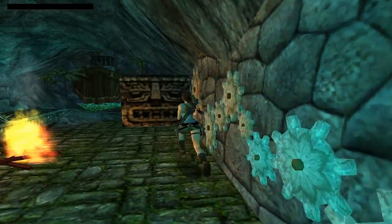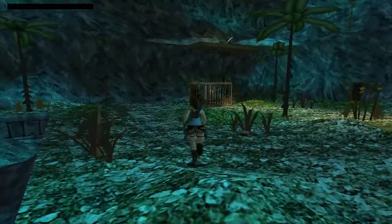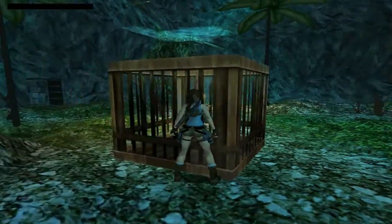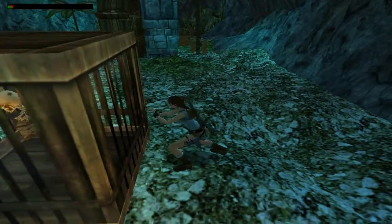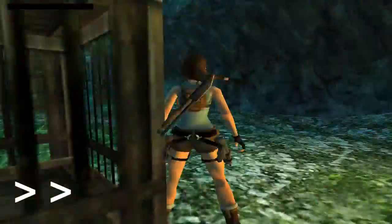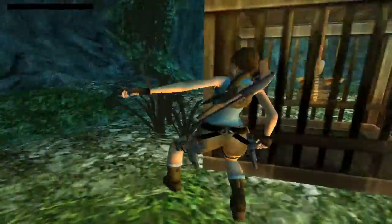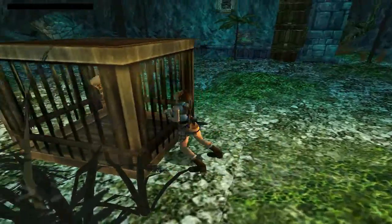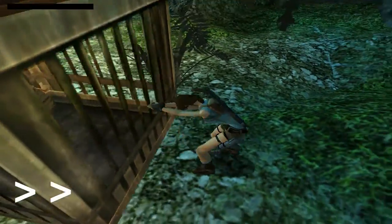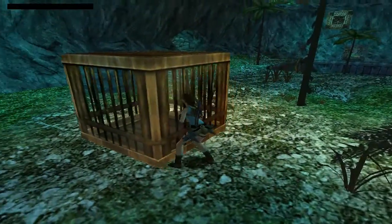You can see up at the top there is a lever — you want to be able to get up there. So you have to push this crate to get up there, and you have to zigzag about with this crate. She can't push it through grass, so it's very zigzaggy. Sometimes you might think why didn't I push it a different way, but you can only push it the way I'm doing it. So just push it now all the way to the wall.